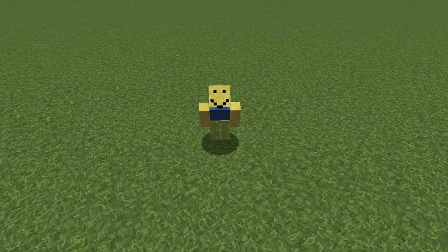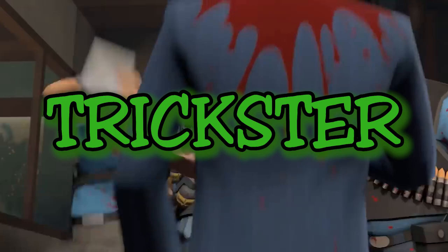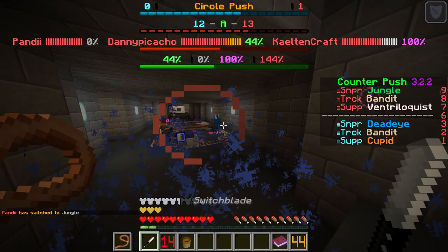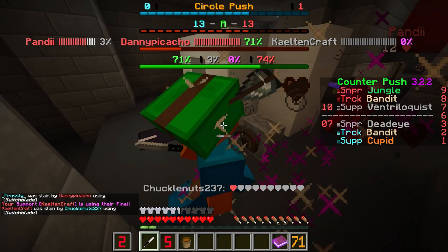Support is cool and all, but if you want to do damage while helping your team, go play tank. But if you want to play like an annoying little trickster — and finally, we have the trickster, my personal favorite class. As a trickster, you want to leave behind all morals, as your entire playstyle is going to be based on being an annoying little prick. All tricksters are given a medium-damage knife and a slightly faster movement speed.